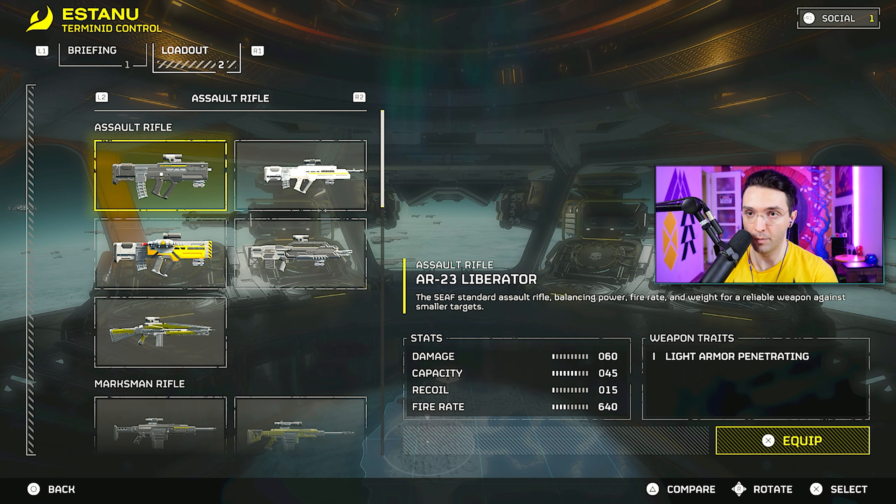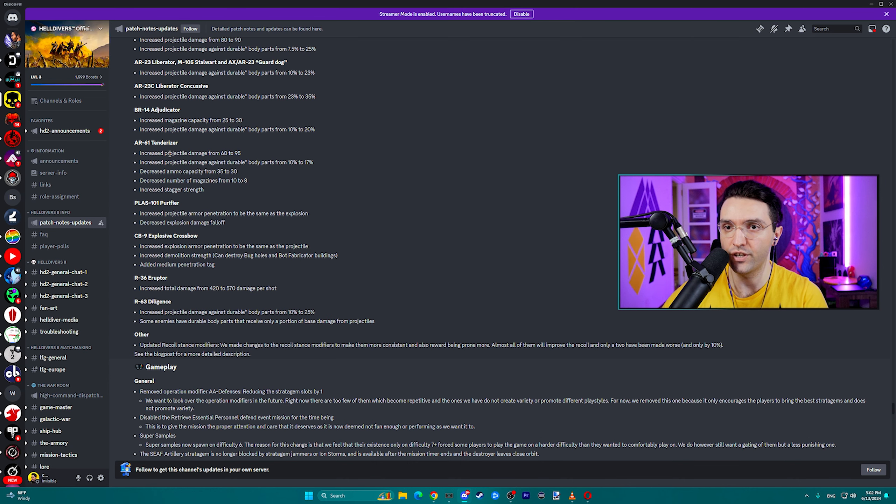For example, normal Liberator is 60. Exact changes to the Tenderizer: increased projectile damage against durable body parts from 10% to 17%, decreased ammo capacity from 35 to 30, decreased number of magazines from 10 to 8.